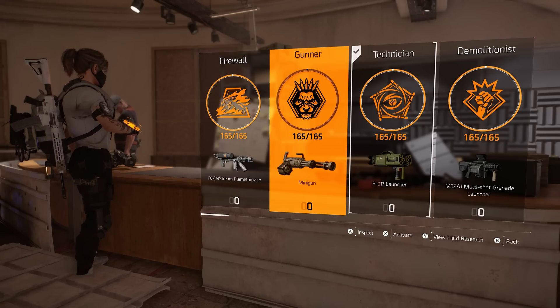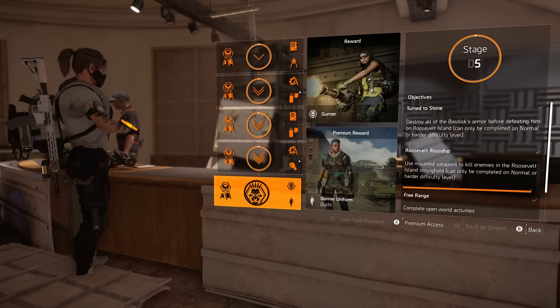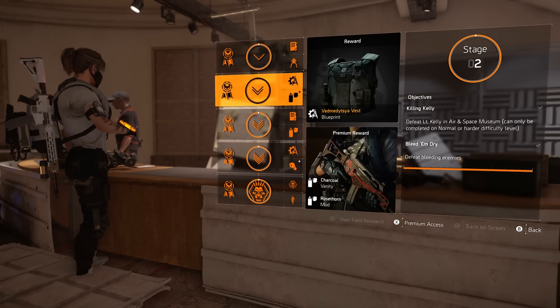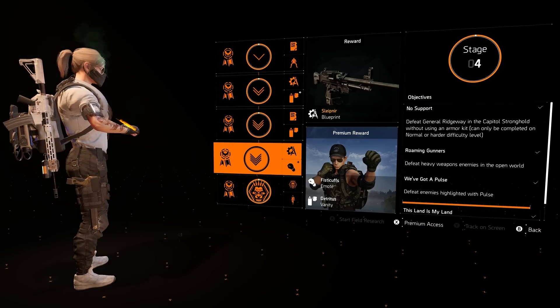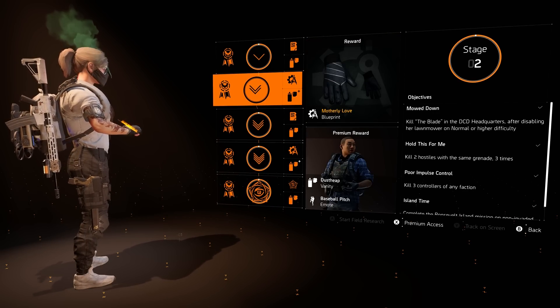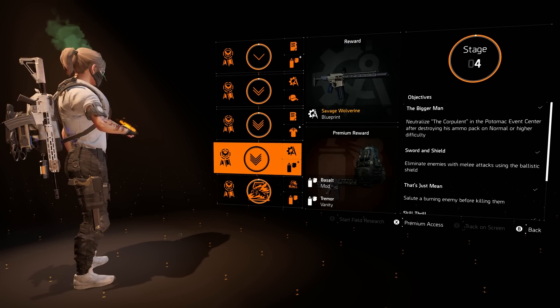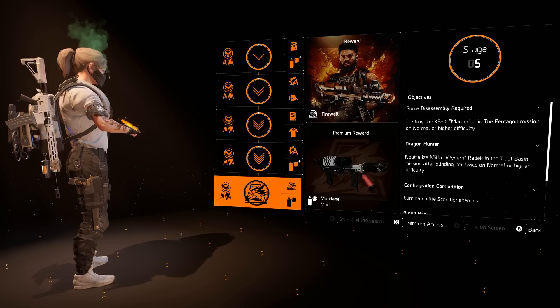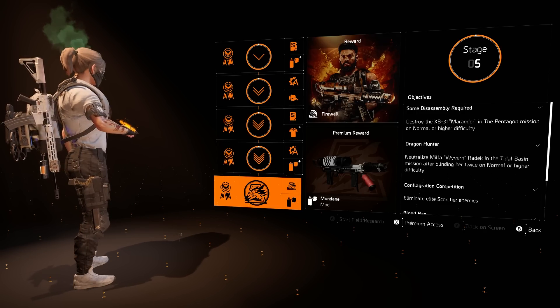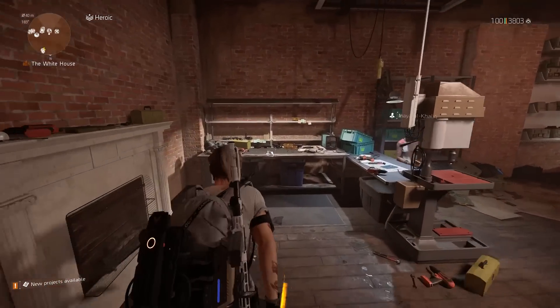Especially for Year One Pass owners who never had to do field research because you unlock the specialization right away, you might not have ever known that there were exclusive named items tied to these tracks. For the Gunner, for example, at tier two and tier four there are two different high-end blueprints: the Ved Medista Vest and the Schleppner LMG. Each of the three post-launch specializations has two blueprints: the Technician has the Motherly Love Gloves, the Demolitionist has the Send-Off Shotgun, and the Firewall has the Ammo Dump and the Savage Wolverine. Once you do the field research — or optionally complete it as a Year One Pass owner — you can go back to the crafting station and find those blueprints waiting for you.